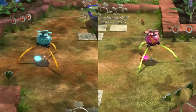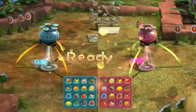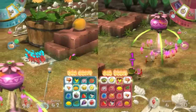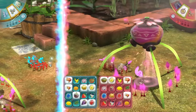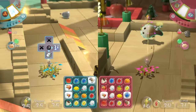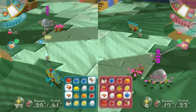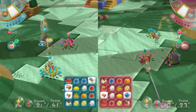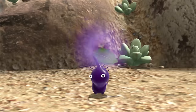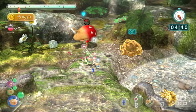You can also compete against other players near and far with online leaderboards. Additionally, there's a two-player competitive mode: bingo battle. Win by gathering the fruits and creatures shown on your bingo card before your opponent does. Use various items and your Pikmin to hinder your opponent's progress.